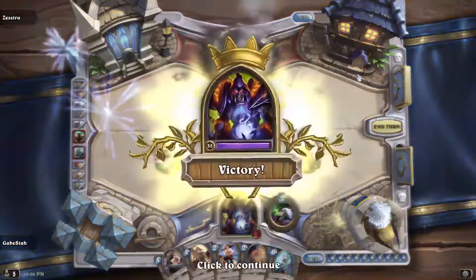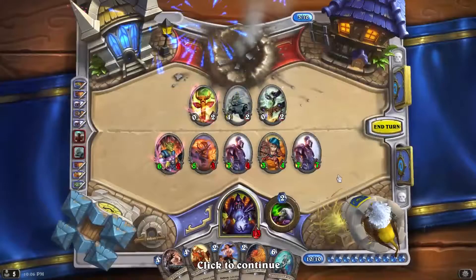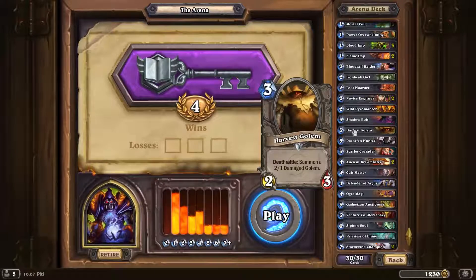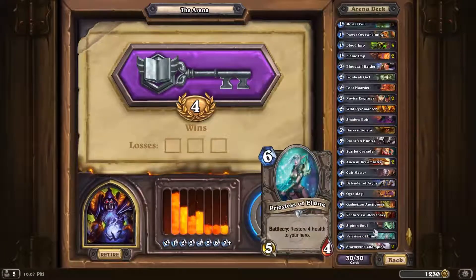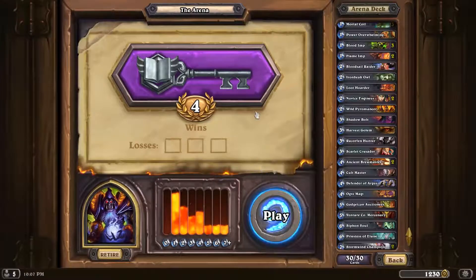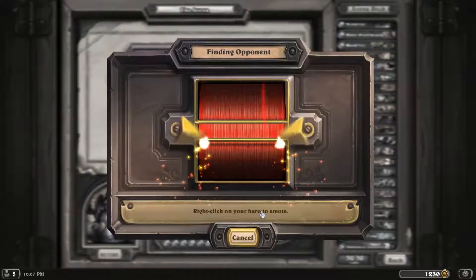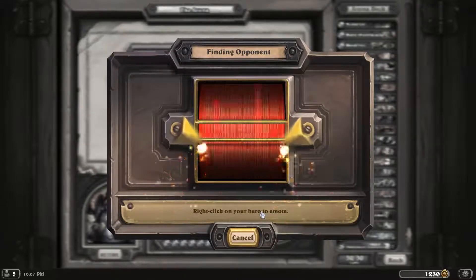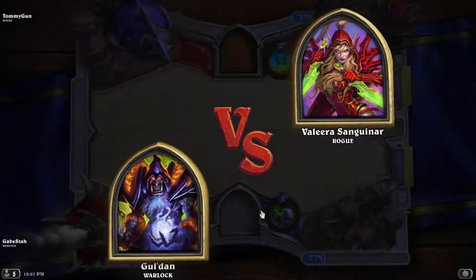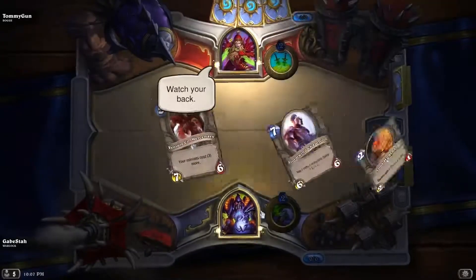Well, that game had a pretty crazy start — that opening draw was just bizarre. Three Mortal Coils in hand. The big turning point was really the decision to Siphon Soul that Fire Elemental, because the other option was to play Venture Co. Based on what we now know he had in hand, he didn't have any removals, no Hexes. So he may have just done six damage to us, but we could have used Venture Co to kill his Fire Elemental and then the Siphon Soul to kill the Earth Elemental, which was the main problem there.